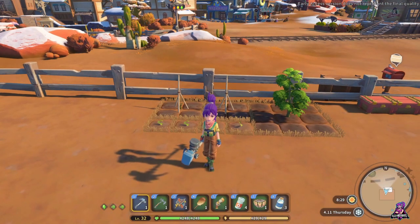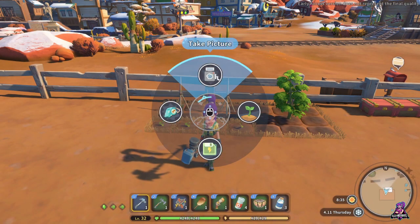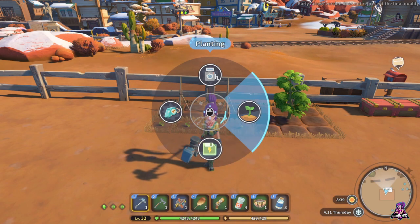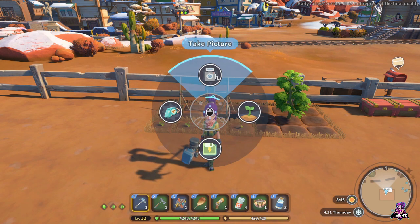When you get the kit, it'll first be an item in your inventory — you'll have it in your bags. You use it and you unlock a wheel that you can access. You can get the camera, take pictures, get your pets, quick save, planting, etc. For PC, you access this by holding down Tab. The game will also teach you how to do it.